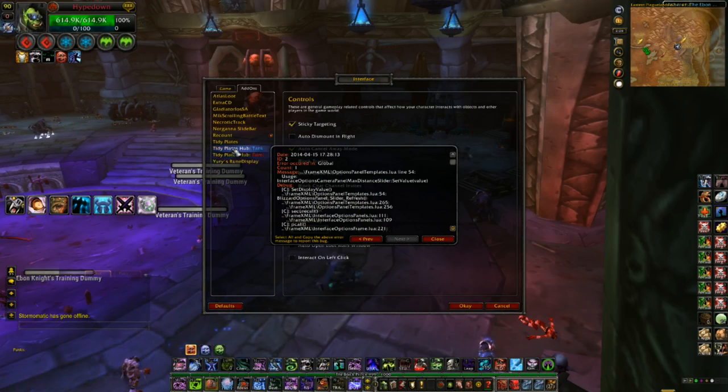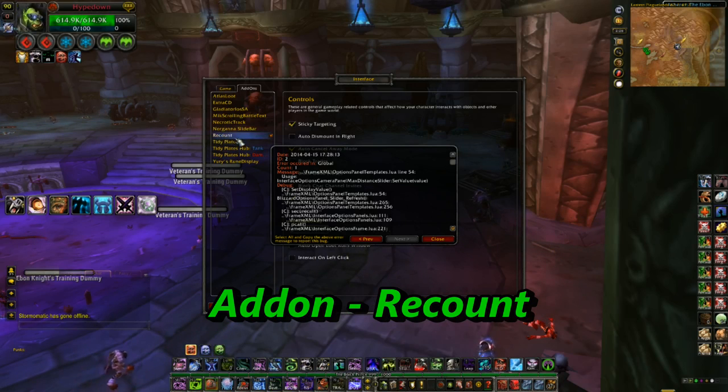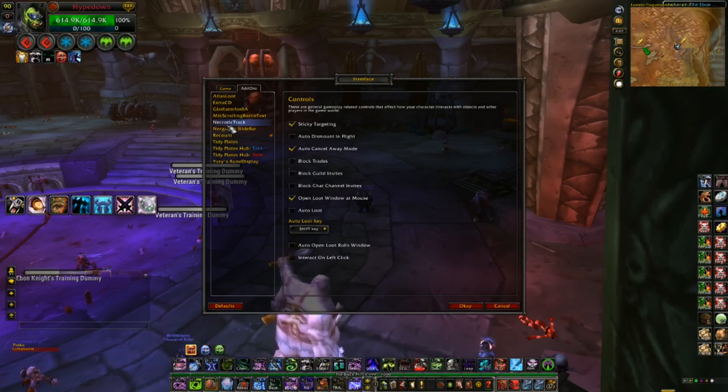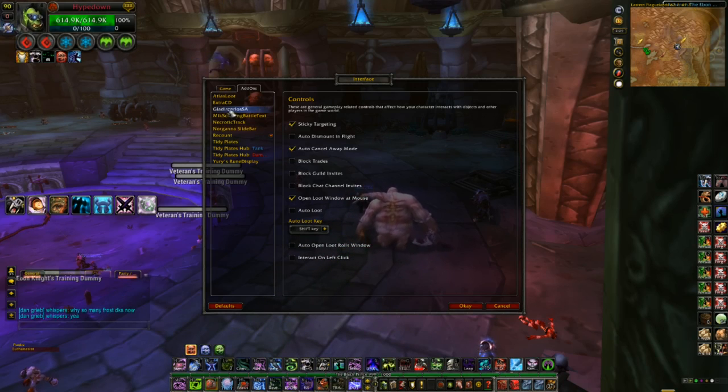Let me go through my interface add-ons to make sure I covered everything. I went over Yuri's Rune Display, Tidy Plates, and Recount — you don't really need Recount but it's very cool for testing damage on a dummy doll, or keeping track of your whole party: who's CCing, who's countering, how many cyclones were used. Very cool add-on. We also went over Necrotic Tracker, Mike's Scrolling Text, Gladiator Losa, Extra CD — and Atlas Loot just shows what bosses drop, you don't need that for PvP.